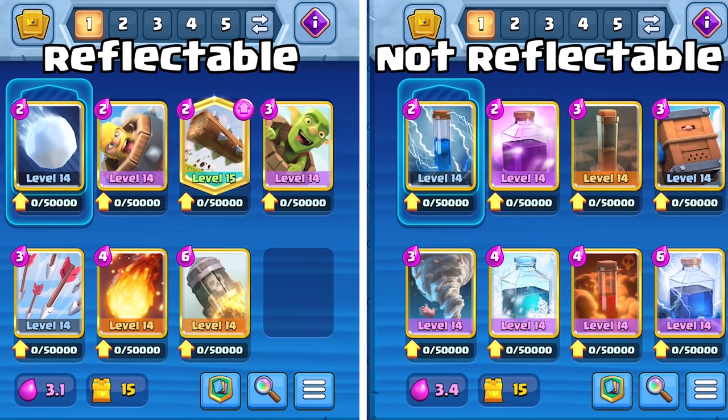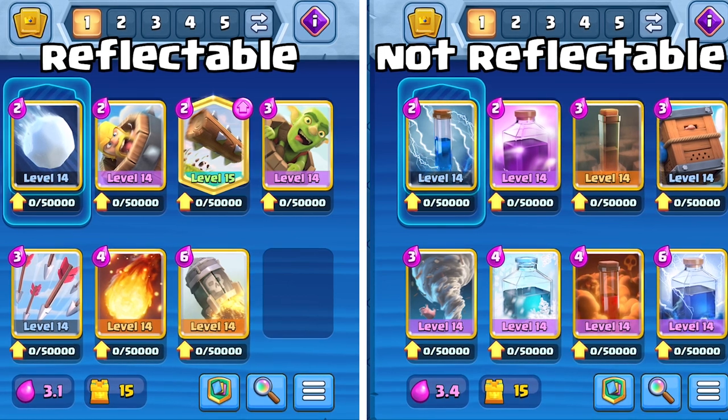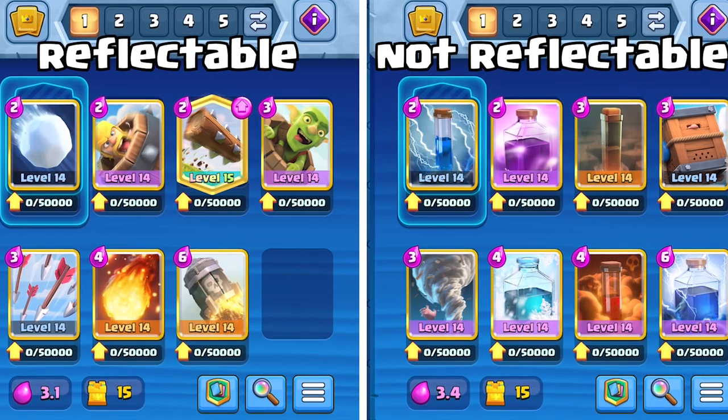Let's get into tips about reflecting spells. Before you can reflect any spells, you have to know what spells can be reflected. Spells that come from the king tower such as arrows, fireball, and rocket can be reflected, but spells that spawn into the map such as poison, zap, and lightning cannot be reflected.